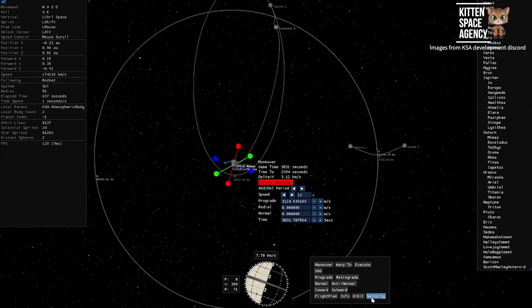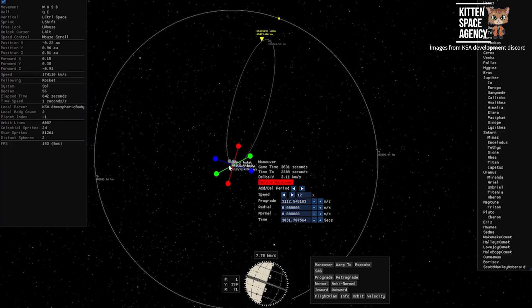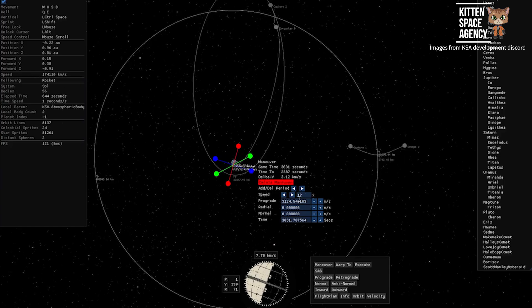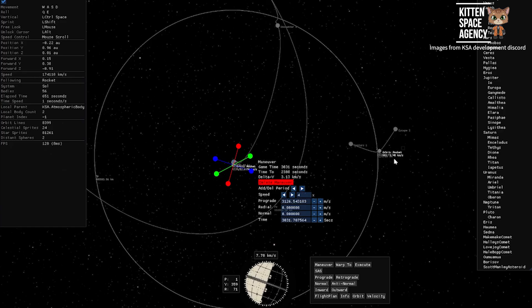We also get to see some work in progress for creating transfer maneuvers. The UI for the maneuver editor is still a work in progress and all of this is considered a placeholder for now, but I really like that we are getting some tools to make fine-tuning transfers a lot simpler than what we have gotten in other games.